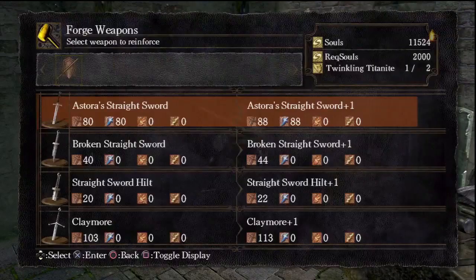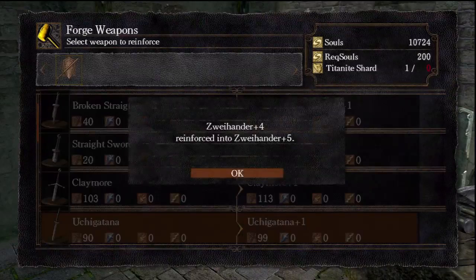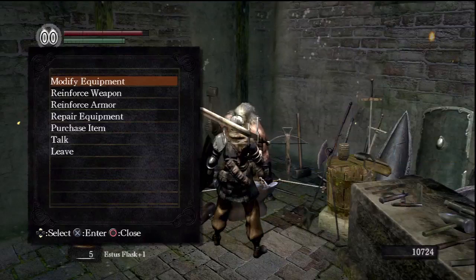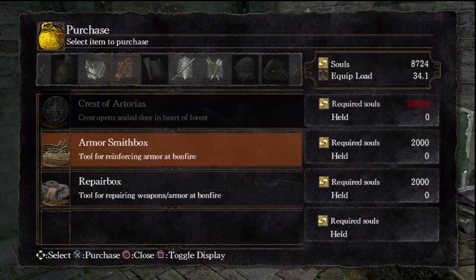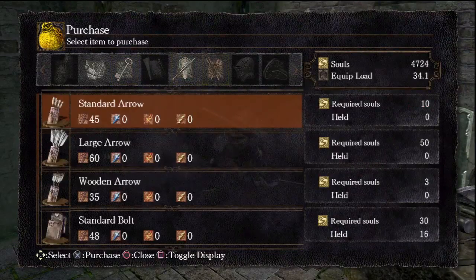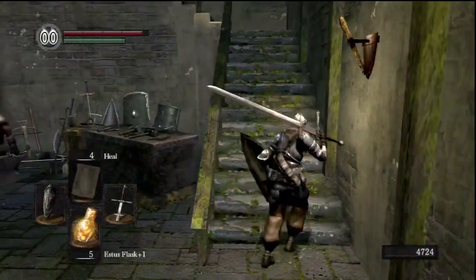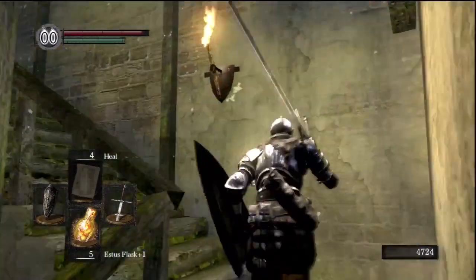To upgrade it greater than plus five, I'm going to need to get the Large Ember from the Depths after the butcher — we'll get that a little bit later. Right now we're at plus five, and that should be pretty good for now. I'm also going to pick up the armor repair box and weapon box so I can upgrade and repair gear at bonfires.